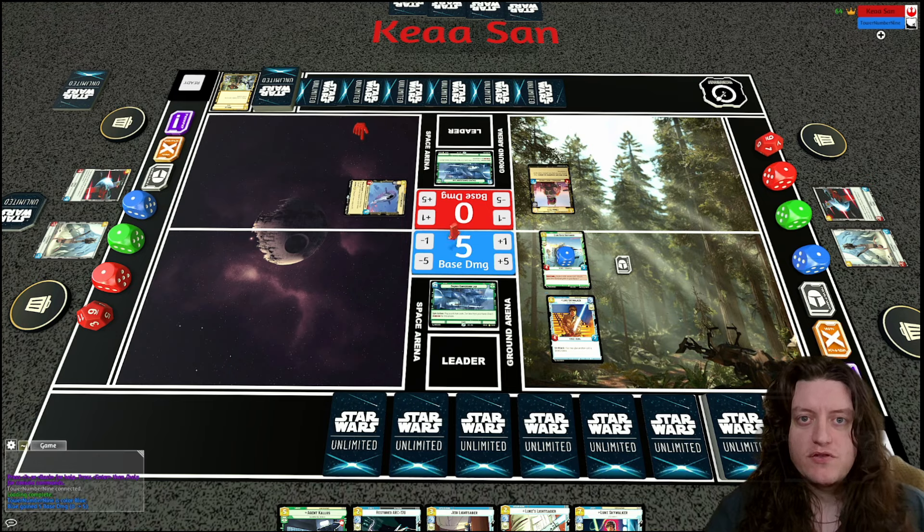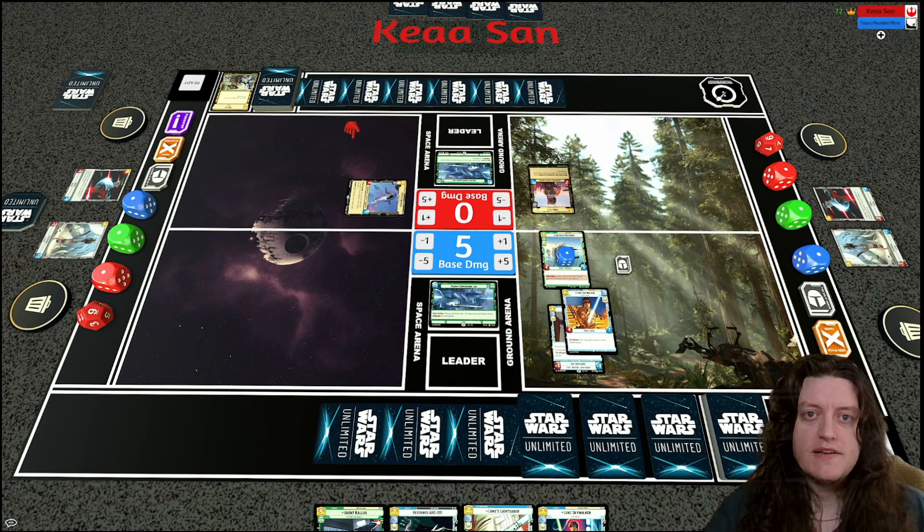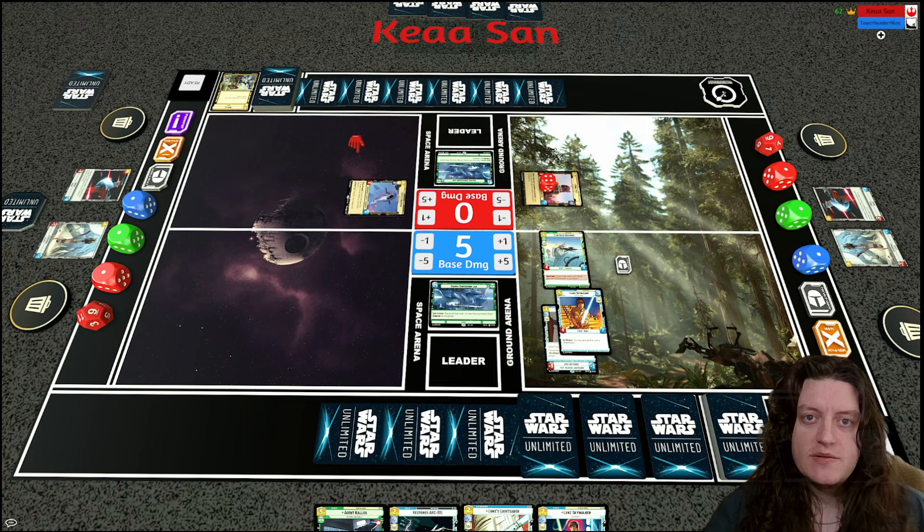Luke is a 4/7 and on attack you may give a shield to a friendly unit. Fett's Fire Spray hits my base for five. I give Luke the Jedi Lightsaber — plus three, plus three — and on attack the defender gets minus two, minus two. Luke is now a 7/10 and can defeat Boba in one hit while only taking two damage back.